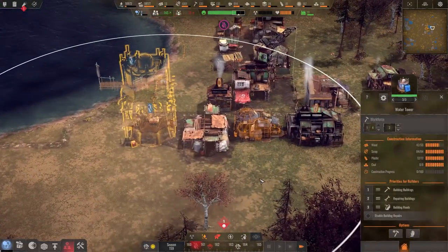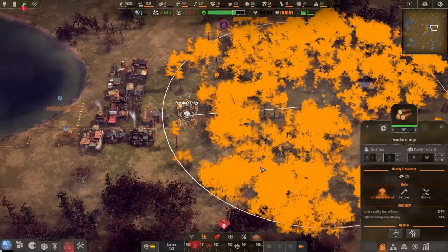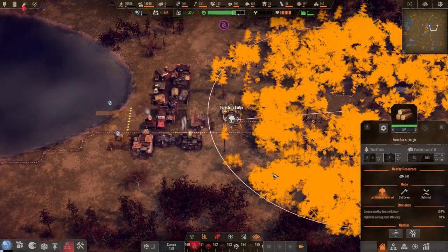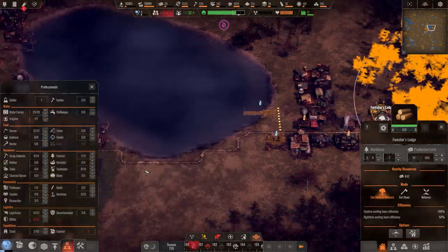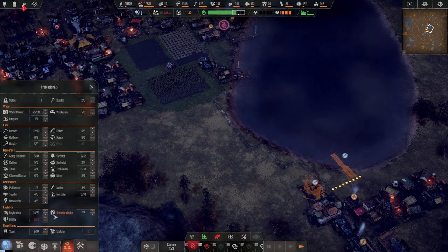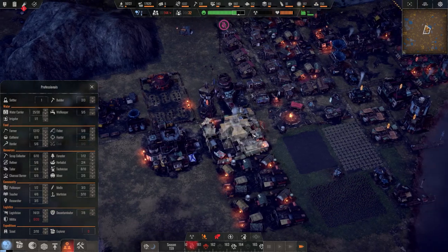We should be building this stuff. Let me check the wood situation — we have a foresters lodge here in cut-down and reforest mode, but they're working kind of a skeleton crew probably across the board. Let's bump that up by one. Still no militia — I haven't really felt the need.